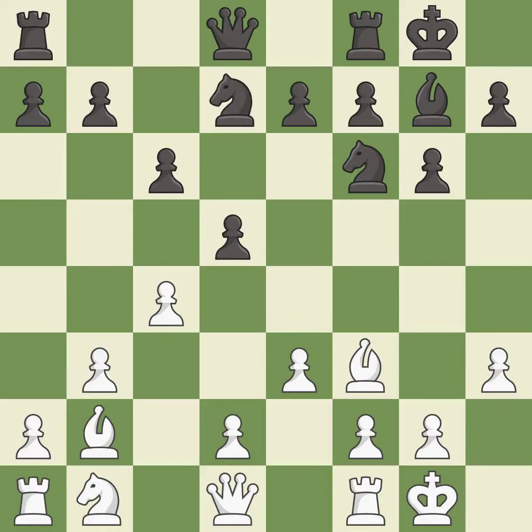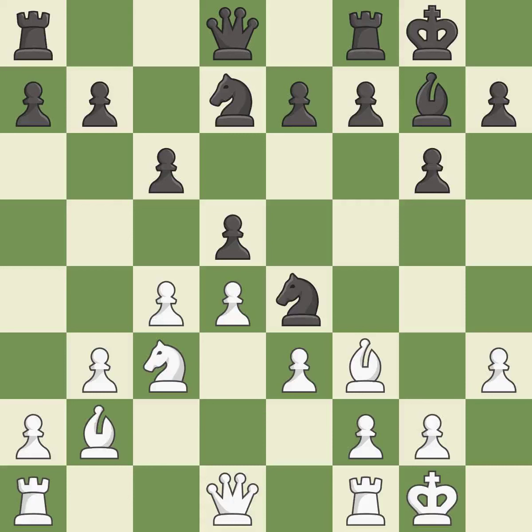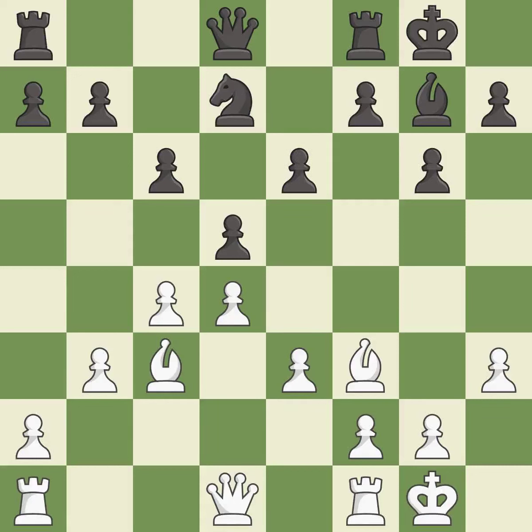This activates a knight by developing it off of its starting square — an excellent move. Another knight is developed off its starting square, getting it into the action. After all captures, this results in an equal trade. This protects an under-defended pawn that is under attack.